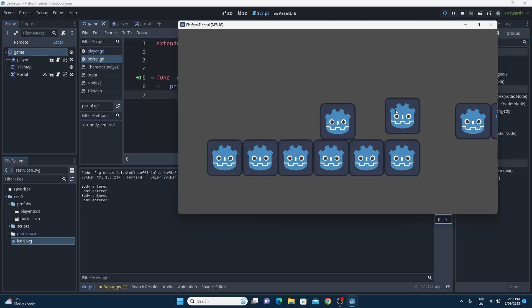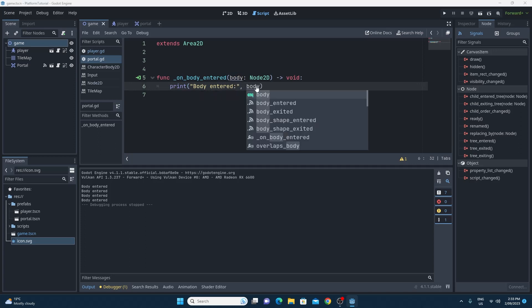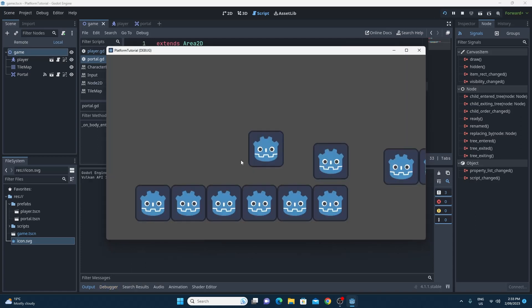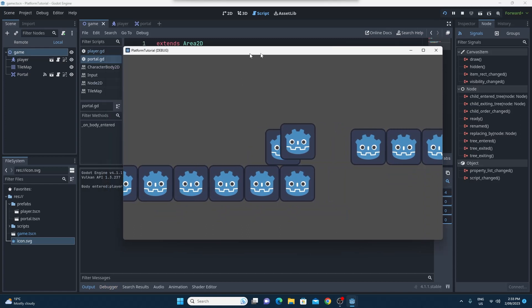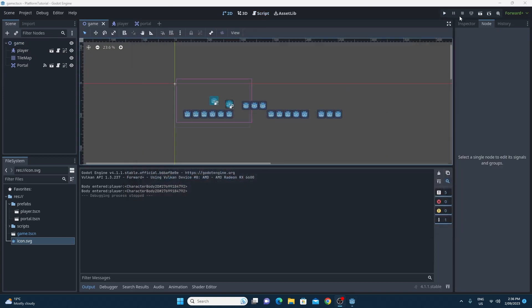Print statements are a great way to solve coding issues and check what's happening. Since we get the 'body' variable when the event fires, we can also print it. I'll add 'comma body' and run again. Walking into the portal shows it's the player - a CharacterBody - with its unique ID. Now that the event works, we can use it to load the next level.